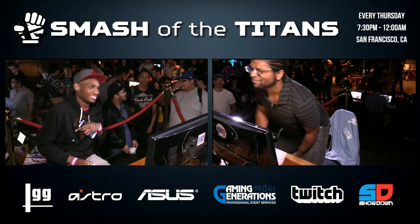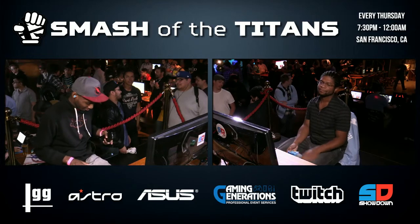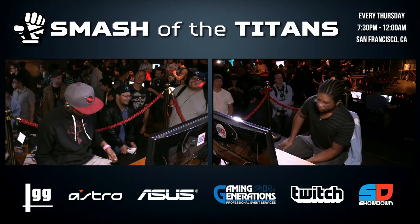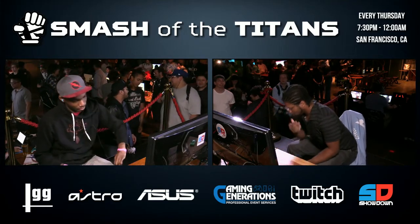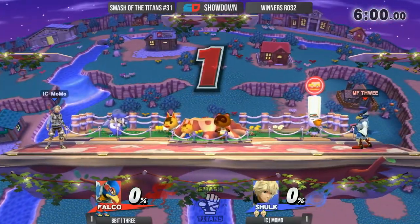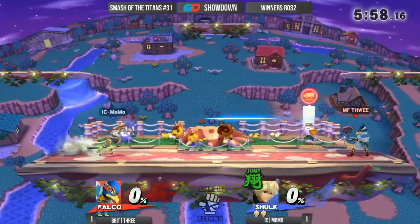FD is probably his best bet — he's going to be able to get all the space in the world. Really just forcing Zoom to go to him, because when Momo is on the shield Monado, it makes sense — you have the shield to protect you a little bit. Zoom had a ban, so maybe ban FD. Maybe he himself wants to look for these early stocks.